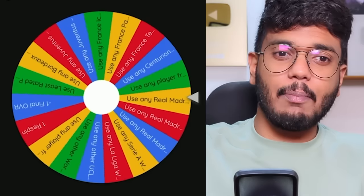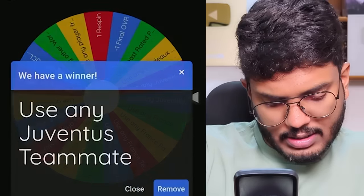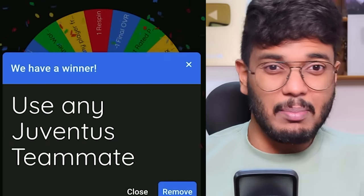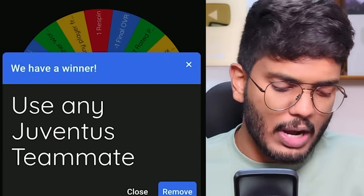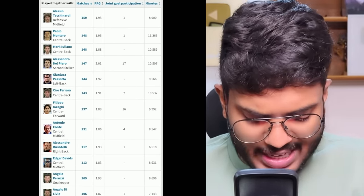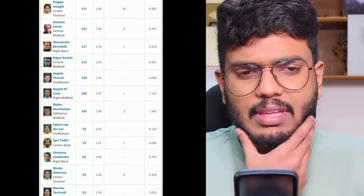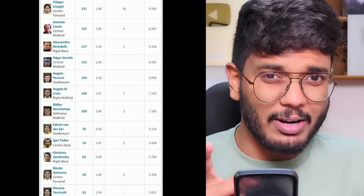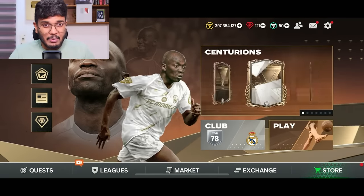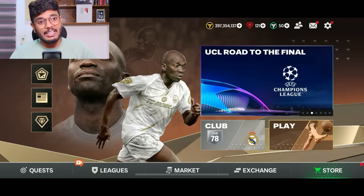Spin number one - let's see what we get. It's 'use any Juventus teammate.' Zidane played at Juventus for four or five seasons, so I can use any teammate he played with there. Looking at all the available Juventus teammates - oh my god, he actually played with Edwin van der Sar! I'm thinking of going with van der Sar, but there's a twist: we've only got a 400 million coin budget. Van der Sar would eat away half our budget, so we can't go for him.